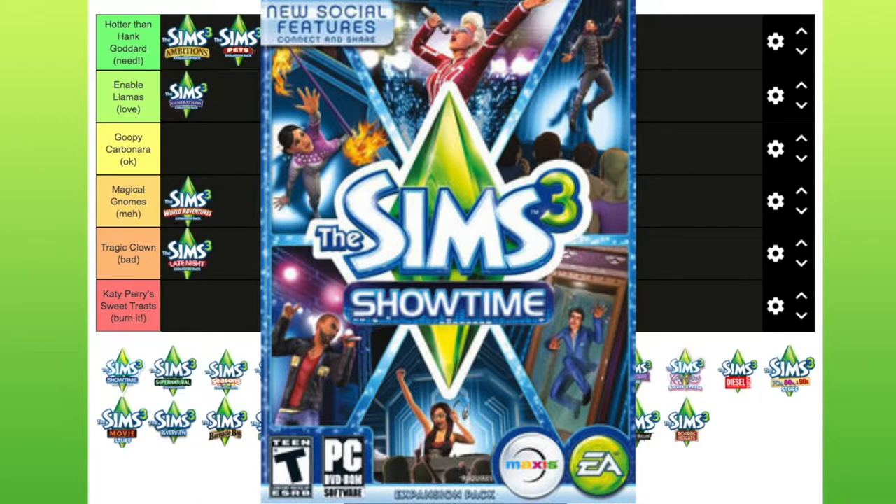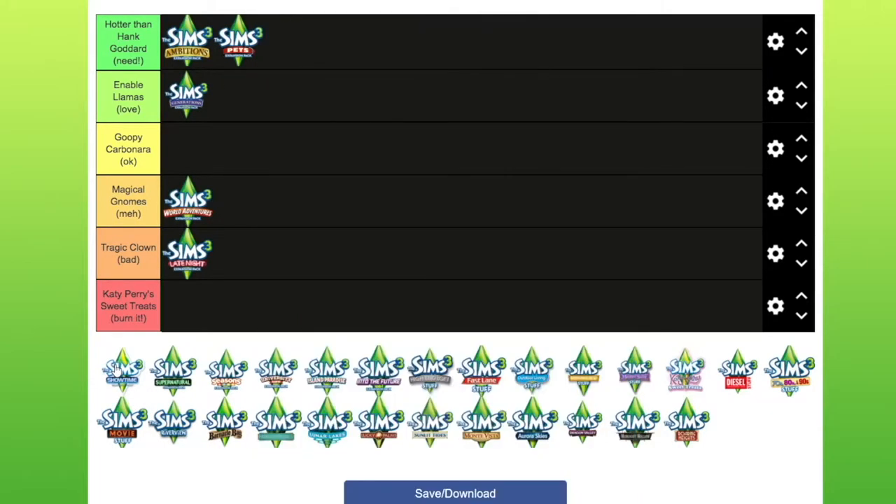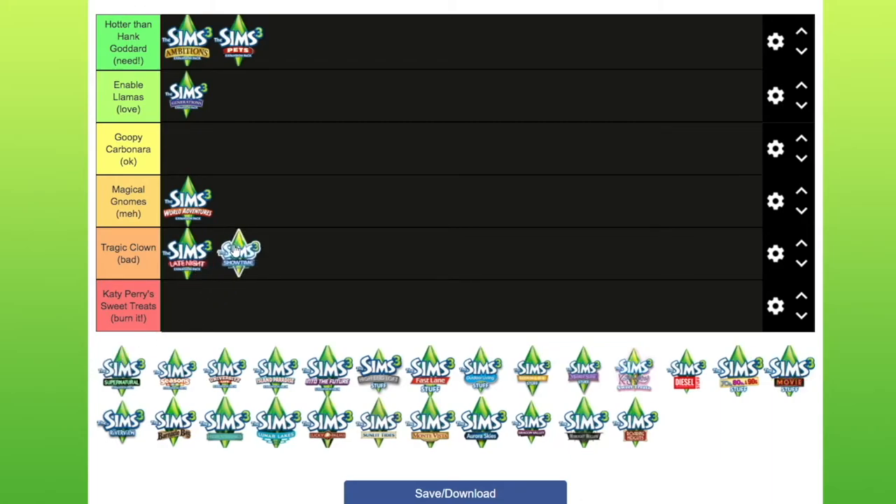Showtime — this came with Starlight Shores, and I don't think I've ever played in Starlight Shores. It sounds like a pack I would kind of like based on the title, but honestly it's so immemorable. You get the acrobat, magician, and singer career. It probably works well with Late Night, but as I don't really like Late Night, I'm going to stick that in bad as well, because I can't even really remember it.